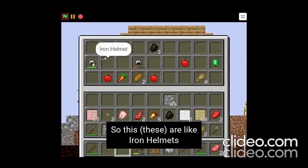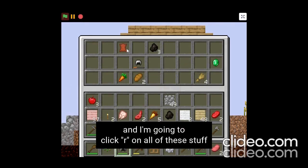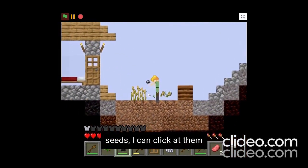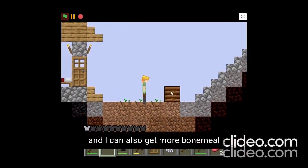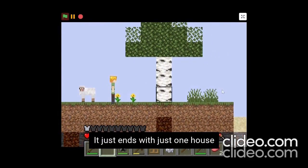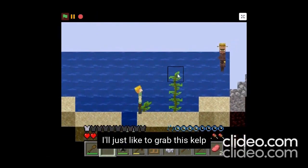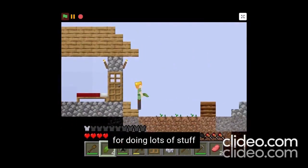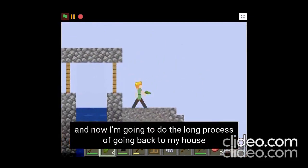There are iron helmets here but they have low durability, so I'll take this one. I'll click to collect all these items - there are seeds I can replant and more bone meal. It's just one house. Before we go I'm going to grab the scythe because it's really useful for storing lots of stuff, and now I'm going to make the long journey back to my house.